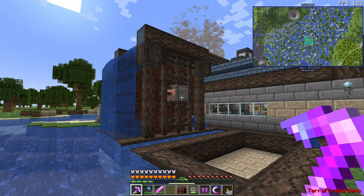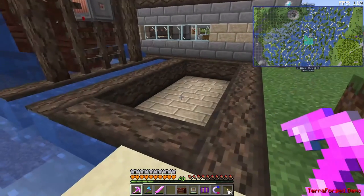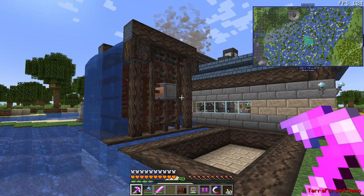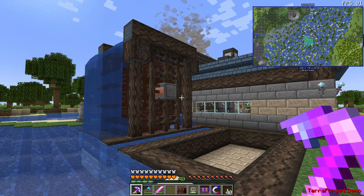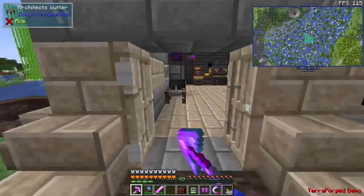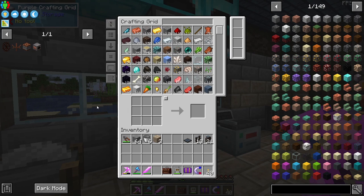We are going to be building a water mill. As you can see I've built one already so that I could get the dimensions and everything down, and then we'll build one together. There's a specific reason why I have these two close together, so that's going to be a surprise for the end of the episode. Let's go ahead and jump in — we can use our refined storage to make crafting a little bit easier.